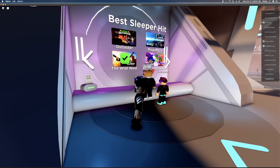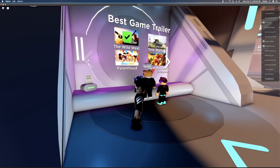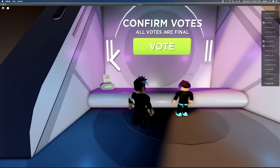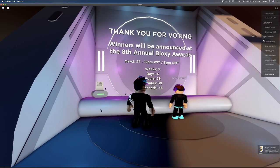Then you want to confirm all your votes. You want to have a check mark on one of them. As you can see I have all the check marks. Then you're going to get to the confirm votes screen. It's going to say confirm votes — all votes are final — and then you're going to click on vote.